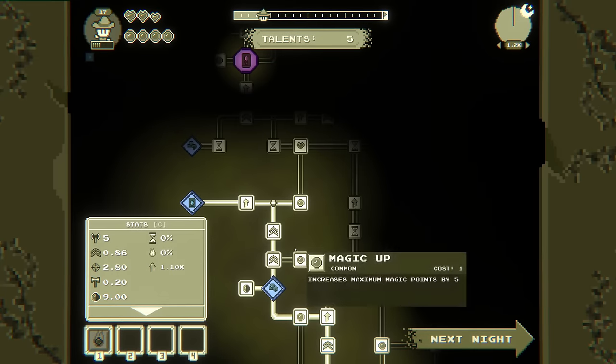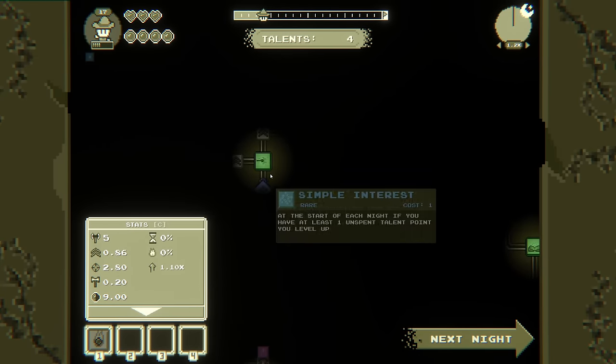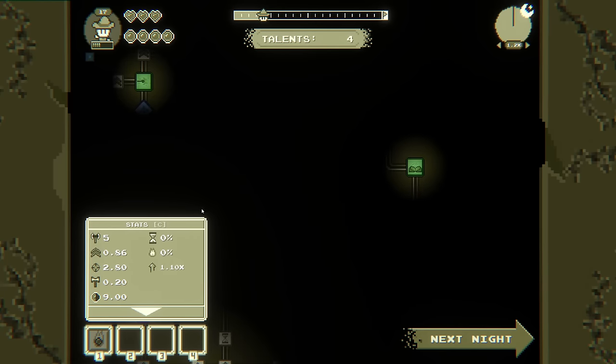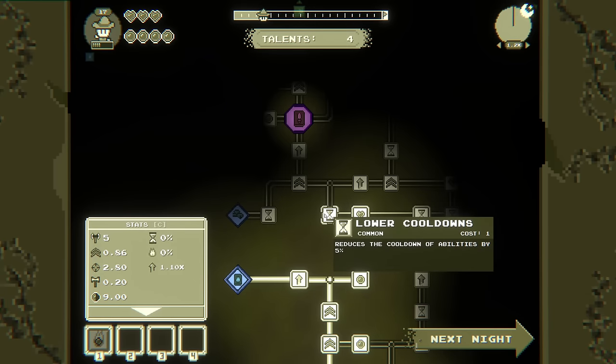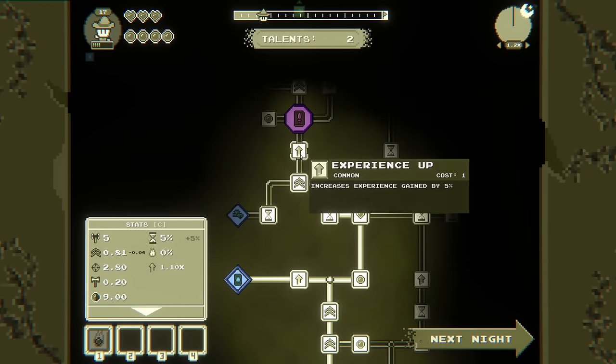Manches will now appear — you get five talent points. Magic missiles! At the start of each night, if you have at least one unspent talent point, you level up. That's super worth it — because more or less we can be one level behind and we gain a level up every single wave. So let's beeline there.